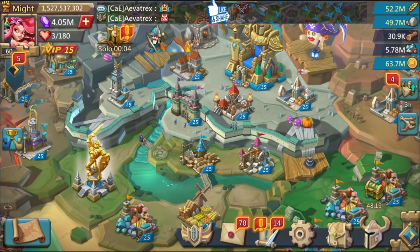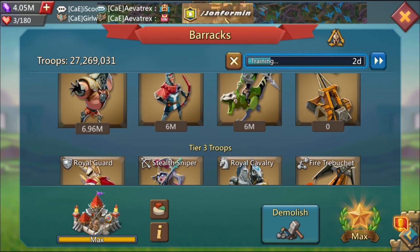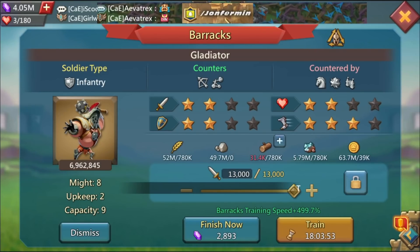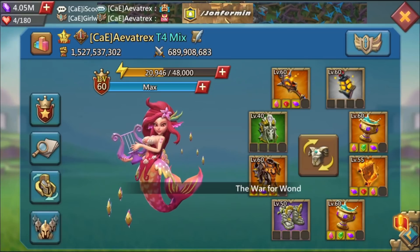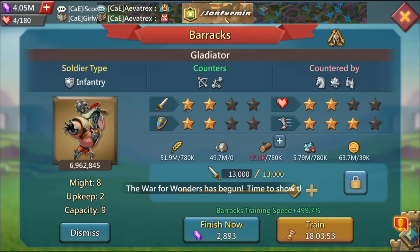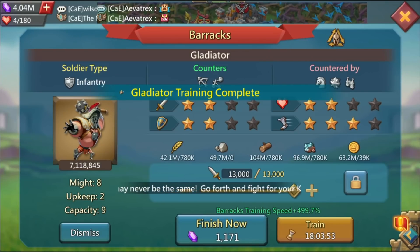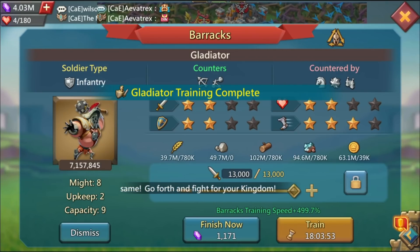What is going on guys, today we got some KvK action you guys have been waiting for it. Before we got into all of that I actually needed to train some troops because there was a hell event and a 24-hour chaos dragon event for training troops. Pretty much all the chaos dragon events outside of the building ones I'm trying to do to get him to gold.